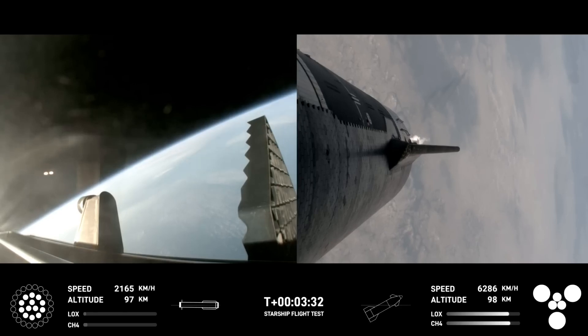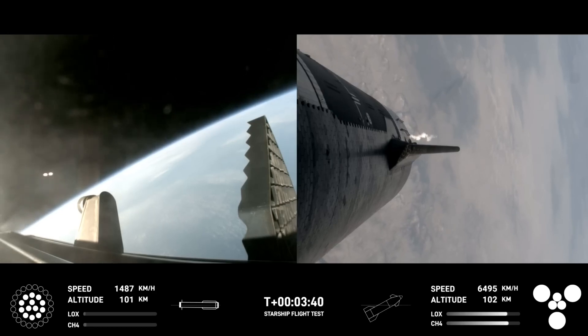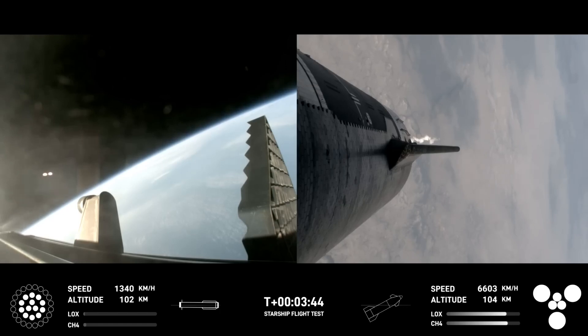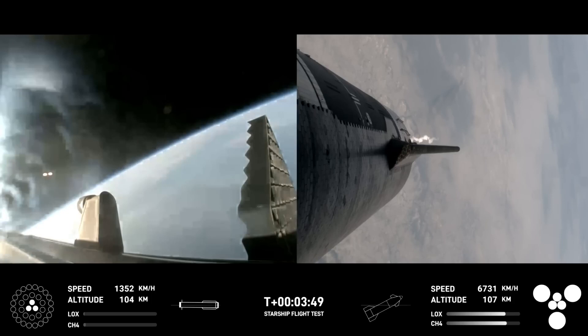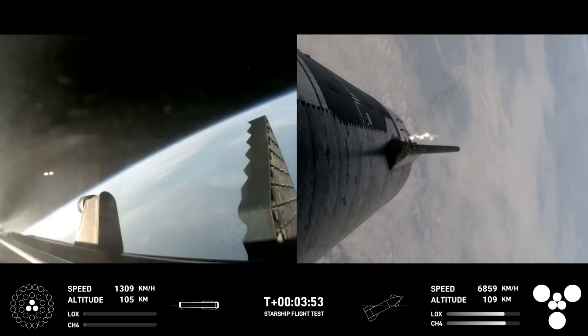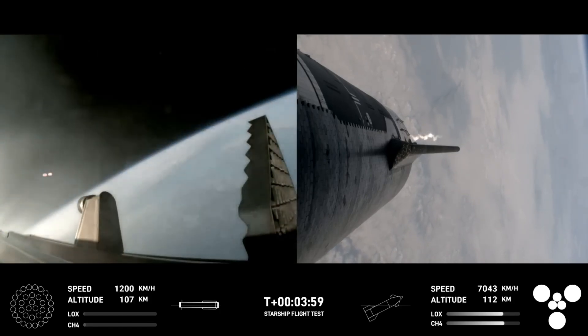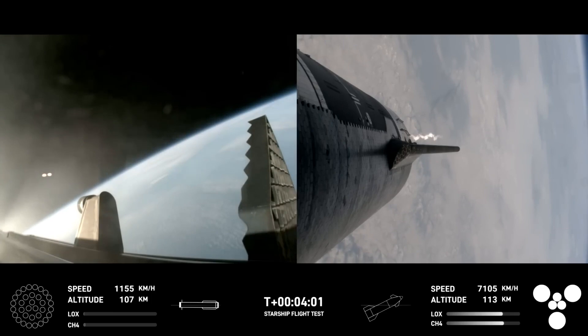Ship power and telemetry nominal. The first stage is currently performing the boost back burn, which is expected to last a little over one minute. This propels the booster back toward the coast, taking it to a landing in the waters of the Gulf of Mexico. We were only using the 13 center engines. Boost back burn shutdown confirmed. Good boost back burn shutdown — H2 tank pressures are nominal.